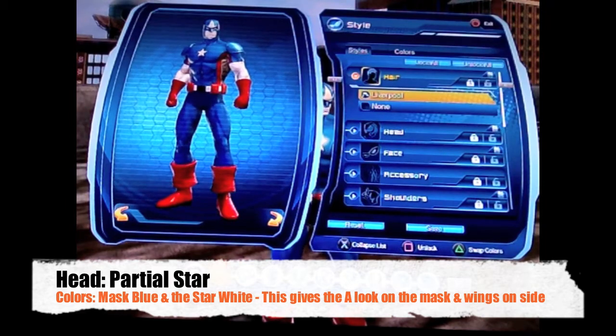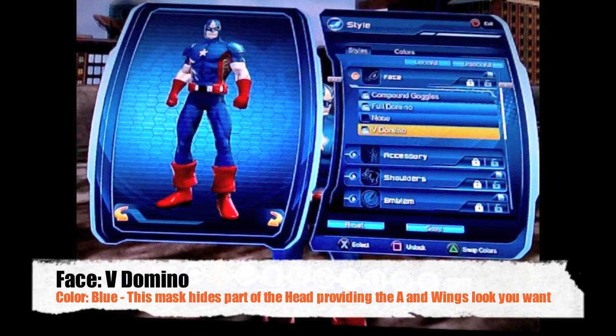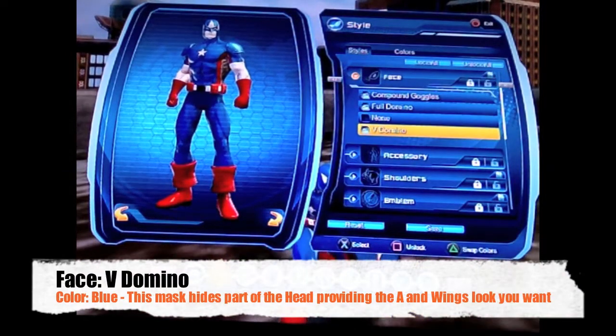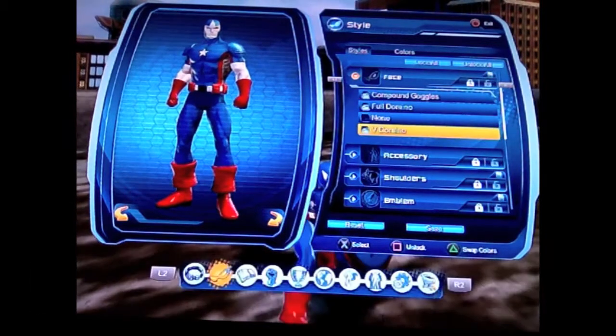For the head, you're going to use partial star, and we're going to cover part of that mask with the V-Domino face mask colored blue, which is going to give the other mask the illusion of the A and the wings on the side of Captain America's mask.